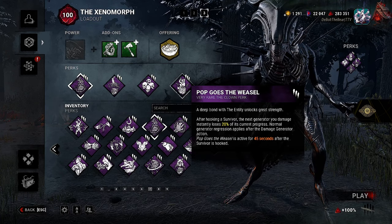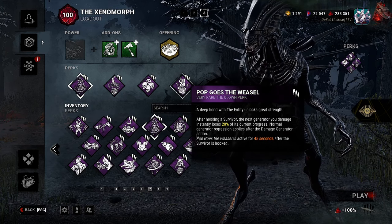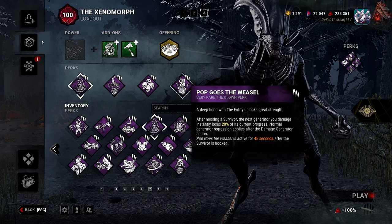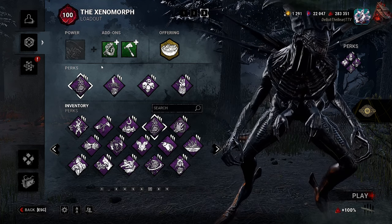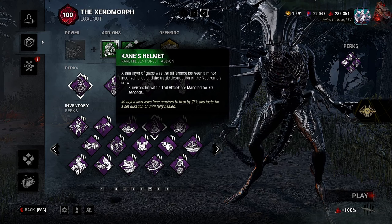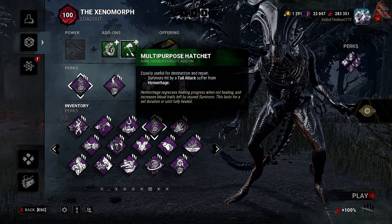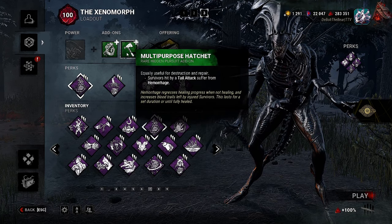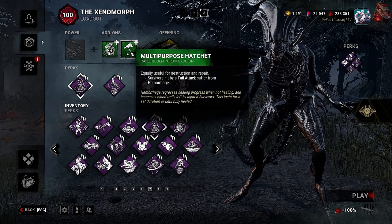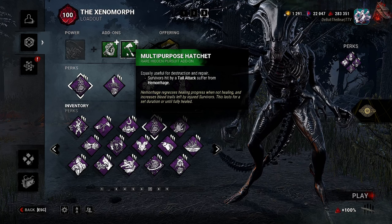Our final perk is Pop Goes the Weasel. After hooking a survivor, the next generator you damage instantly loses 20% of its current progress. Normal generator regression applies after the damage action. Pop Goes the Weasel is active for 45 seconds after the survivor is hooked. For add-ons: survivors hit with tail attack are Mangled for 70 seconds — Mangled increases time required to heal by 25%. The second add-on, multi-purpose hatchet, causes survivors hit by a tail attack to suffer from Hemorrhage, which regresses healing progress and increases blood trails.